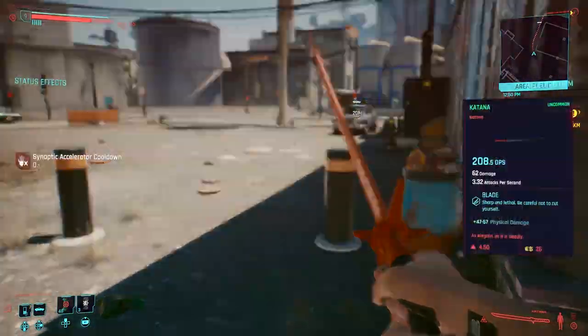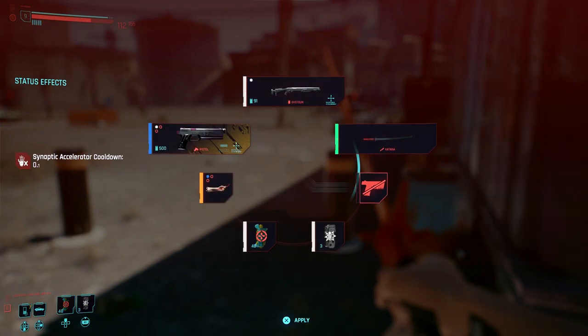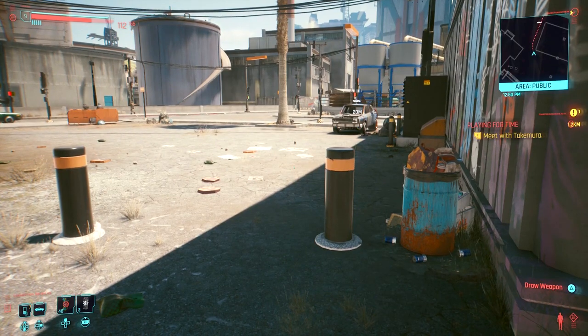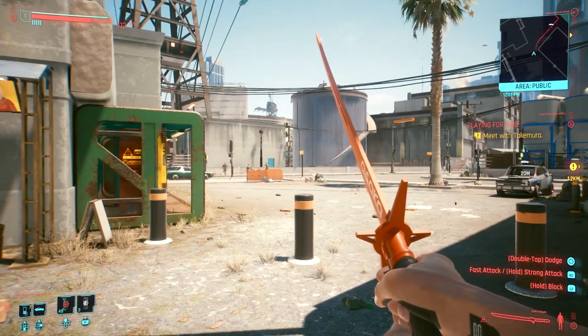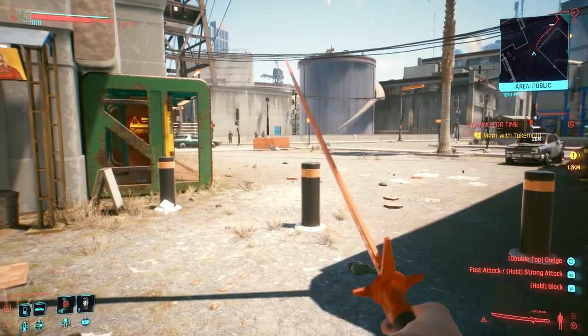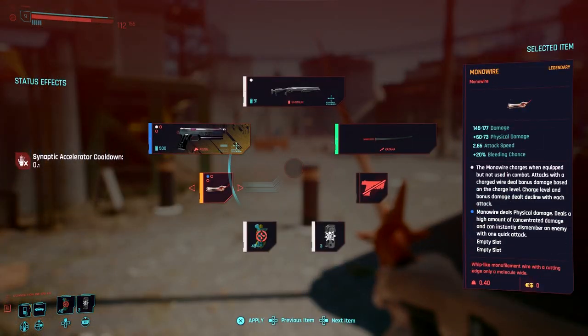Alright, so in order to holster the weapon you can hold the triangle button, or whatever button brings up your weapon wheel, and then go to that spot and it'll holster. That's one way to do it — it's kind of a slow way. The other way is whatever button is to draw your weapon: double tap that and you will put the weapon away.